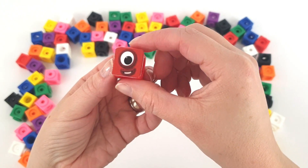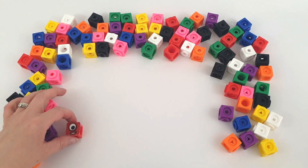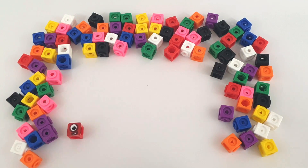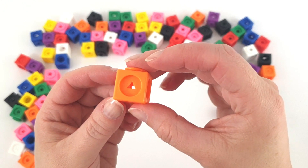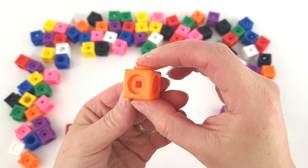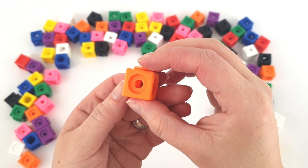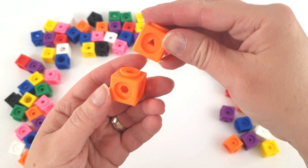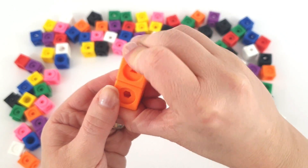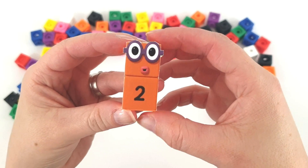One Number Block. Orange. One plus one equals two Number Blocks.